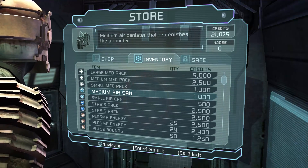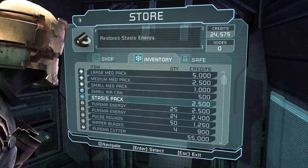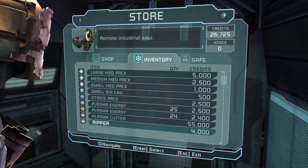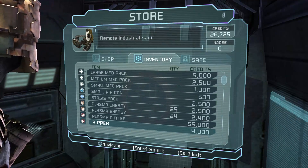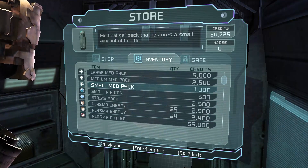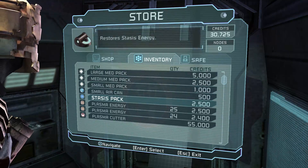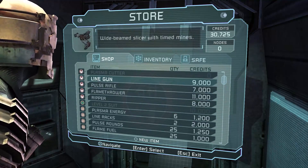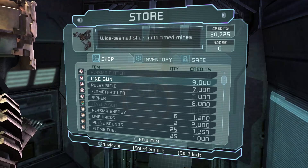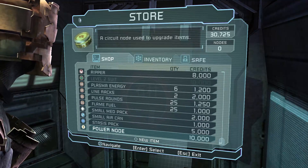One of these medium air canisters — you know what, I'm going to get rid of both. Get rid of one of the stasis packs. I can sell all these pulse rounds. Sell the Ripper blades. I'm going to get rid of the Ripper — I'm not a huge fan. It's just not my cup of tea. It's really badass and all, but it seems kind of weak. We could try out the line gun — wide beam slicer with timed mines — but maybe we'll save that for a little bit later.